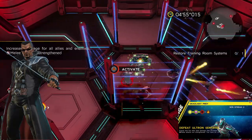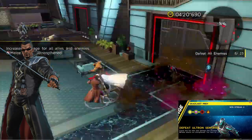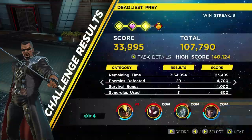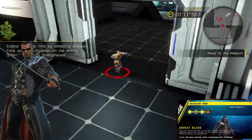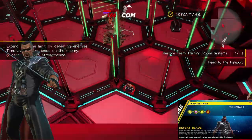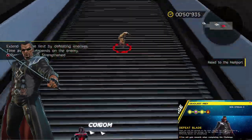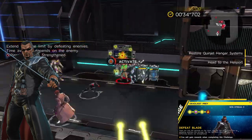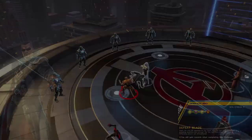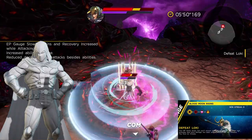The third leg has you defeating Ultron Sentries as you work through Avengers Tower — 23 spawn in the living room area, and friend and foe deal increasing damage over time. The fourth and final leg takes you through the training facility with 60 seconds on the clock, though you can gain more time by attacking enemies. After deactivating the turrets and reaching the helipad, you face Blade; defeating him adds him to your roster.